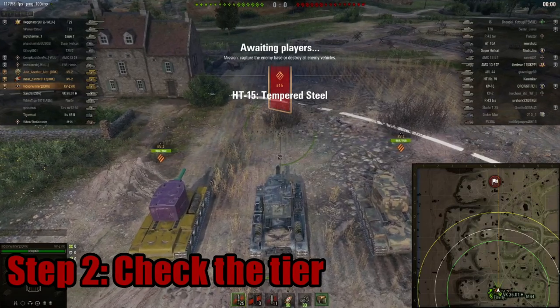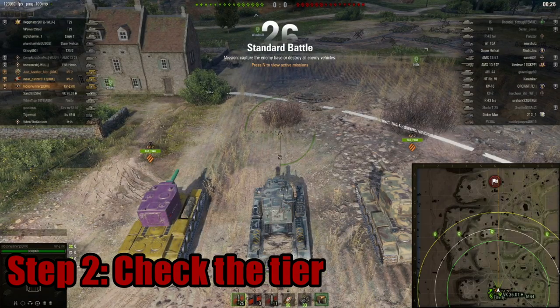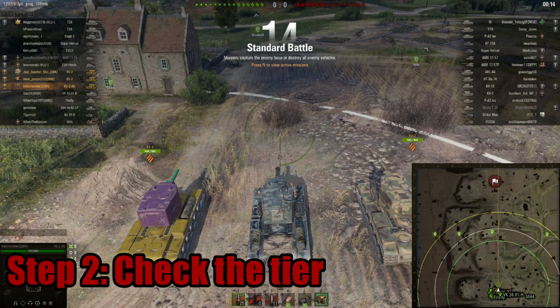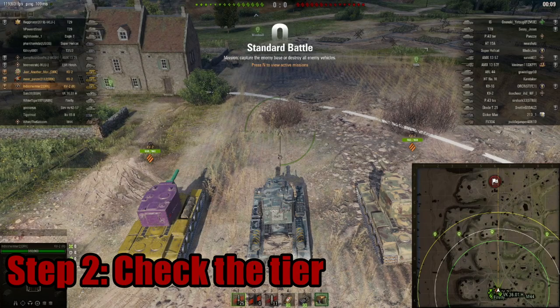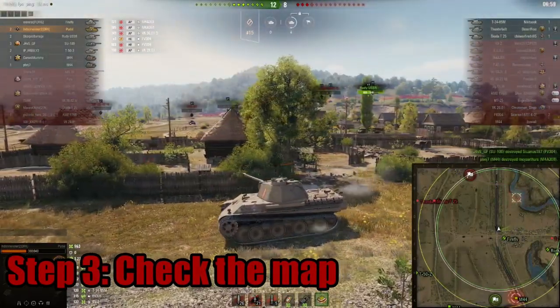Step two: check the tier. Are you top tier? Great. Are you bottom tier? More XP and credits for you. Same tier means an equal fight. This step is just important to keep in mind as you go through the next steps. If you are top tier you'll probably be making decisions as you have the greatest impact on the game. If you are bottom tier, you have to plan around the bigger tanks and play off of your team's strengths.